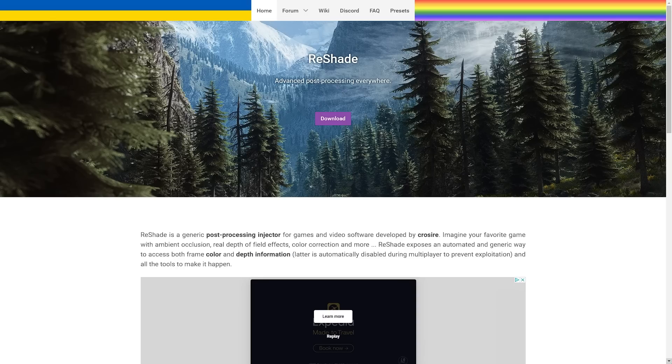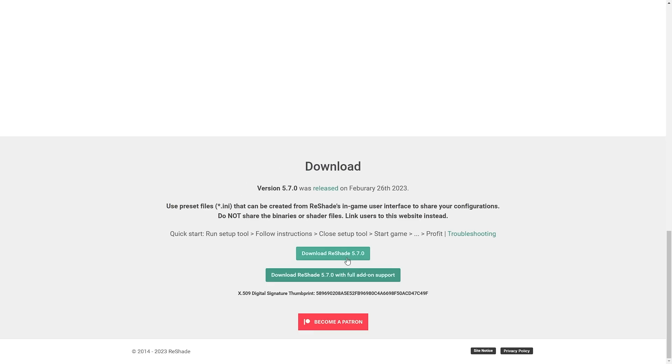To download and install ReShade — don't worry, it's simple. These things are always complicated the first time, but once you do it once it's easy. I'll link it below. On the ReShade website, click Download. You'll see a download button — at the time of making this video it's version 5.7.0. Clicking that gives you an EXE file. Note that EXE files are often blocked by browser or Windows security settings.